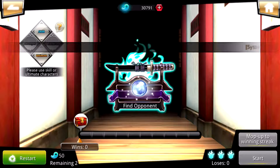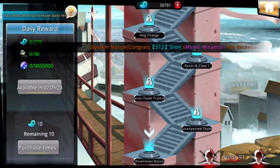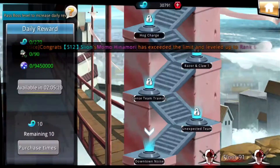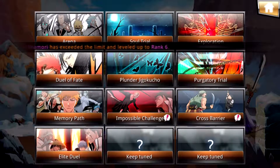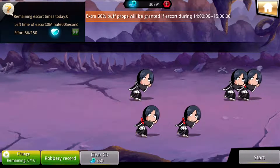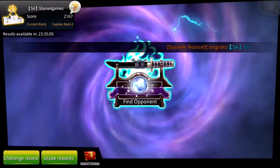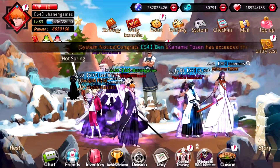I have two chances in Purgatory Trial — I think it's 50 and then 100 — and I still won't be refreshing those. Memory Path I won't be buying any chances. I don't know why they don't put a back button on Memory Path; there's a back button on all the other ones except that one. Impossible Chance is just buying the other stuff like keys. Cross Barrier — I wouldn't pay to do the cooldown on that either. That's just in the challenges section.